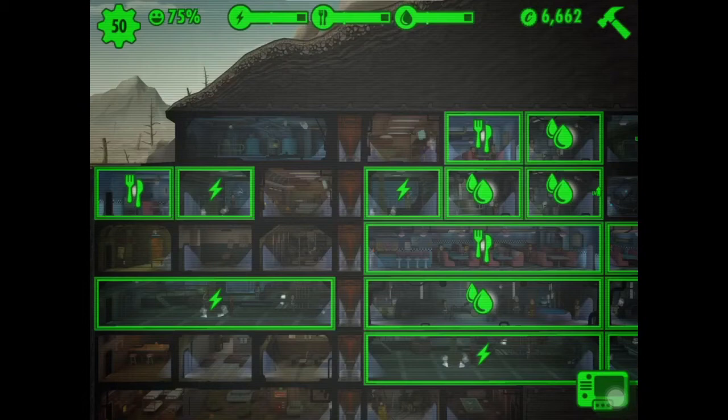Next you have living quarters, or barracks — whatever you want to call them. You can upgrade rooms and there are three different upgrade levels — mine are now called barracks. If you put a man and a woman together here they'll make babies, so it's good for getting more people.